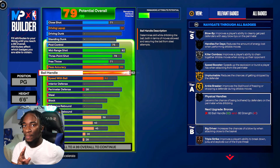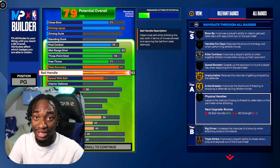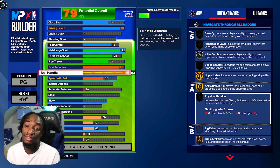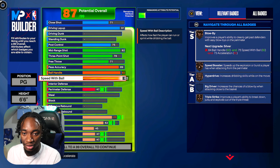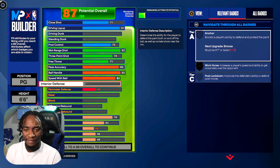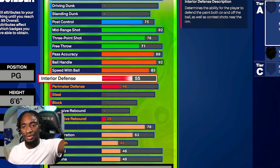A lot of tall builds are not gonna be as fast as you with the ball because they get Silver Speed Boost — we get Gold, so this is way more overpowered than people think. You're not gonna be able to stop me from the handle side. I'm gonna be able to shoot the mid and drive like crazy. We upgrade speed with ball to 83, which allows us to get Speed Booster on Gold when we get the opportunity. We score all three levels like crazy. Defense isn't bad either — it's actually pretty good.